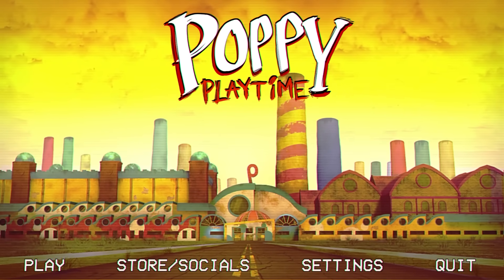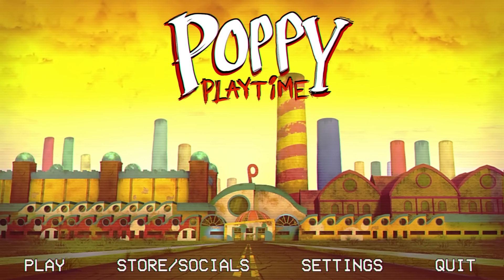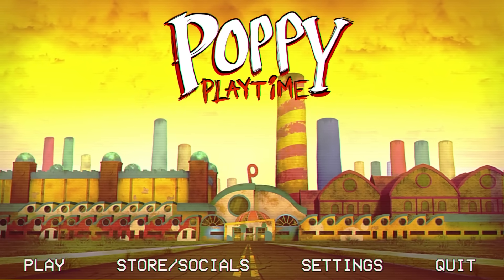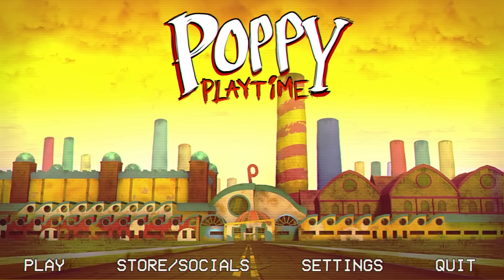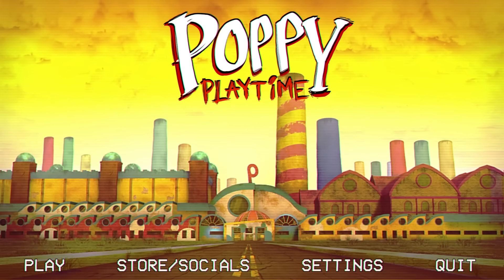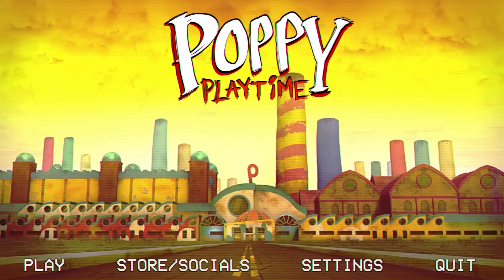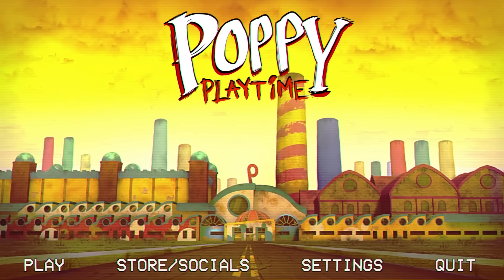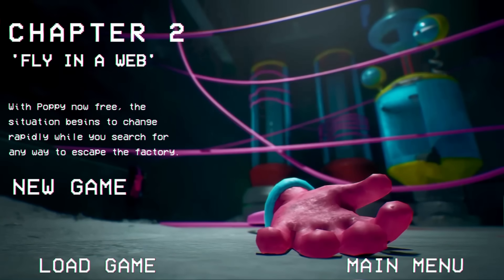I don't think there'll be as much stuff outside the map as Chapter 1 since that was the first version of the game, but I'm hopeful we'll find new rooms, offices, and maybe a closer look at that Chapter 3 monster. We saw his hand, so I really want to fly outside that gate and get a full look. If you're new, subscribe for all the latest Poppy Playtime content.